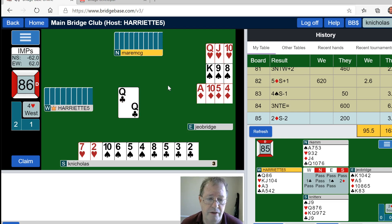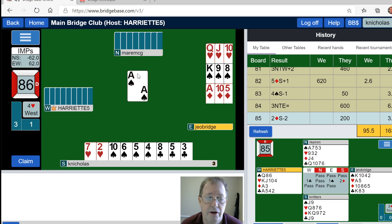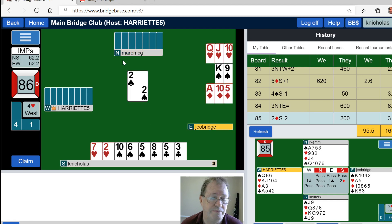A club — the queen is good, the ace and king have already been played. In fact, that is the 13th club, so we've seen eight clubs played, nine, ten, eleven, twelve, thirteen. North over-trumps with a king and plays the ace hoping to set the contract. With any luck I'll get my diamond back — and no such luck.